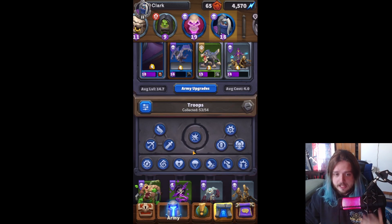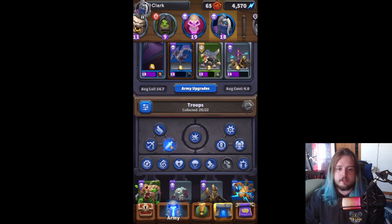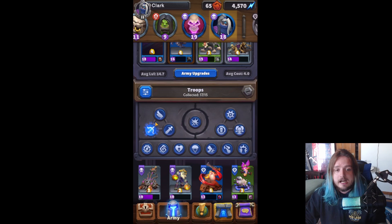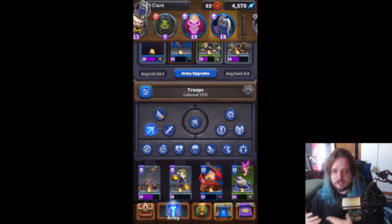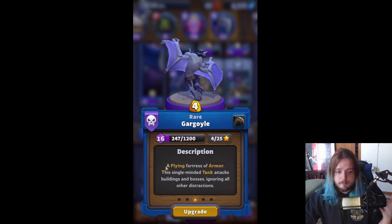In the combat chart, you have ranged attackers, winged attackers, and melee attackers. Melee attackers are really good at destroying ranged minions since most ranged minions have low HP. Ranged attackers are great against winged attackers since they can reach them in the air. The only units that can damage winged minions are other winged minions and ranged attackers — with some exclusions, like gargoyle, who only attacks buildings and bosses and ignores all other minions.